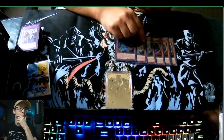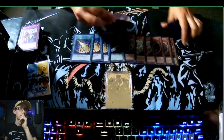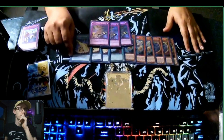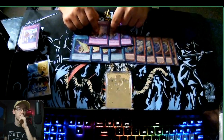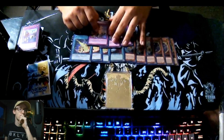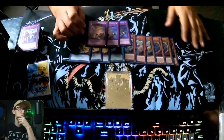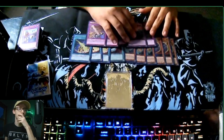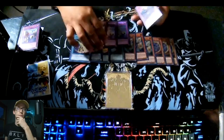Alright, let's go over the side deck. Three Nibiru, three Lancia — powerful cards this meta. Triple Lightning Storm — my tech choice. Three Dimensional Barrier — great card against mirror match, against Invoked Shaddoll. It can also be used against PK because you can call fusion or XYZ. And two Anti-Spell Fragrance.